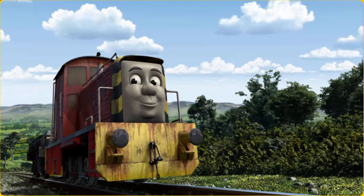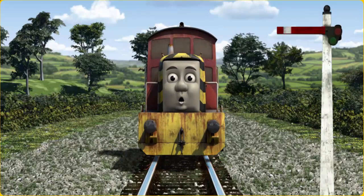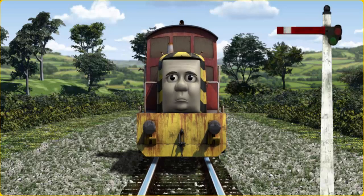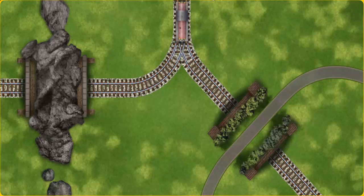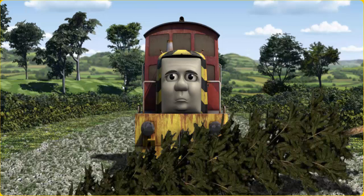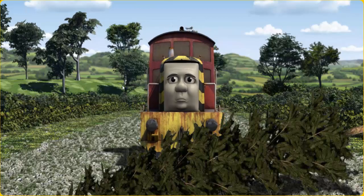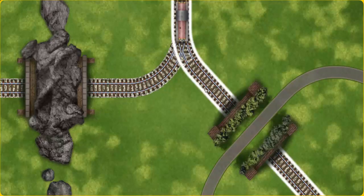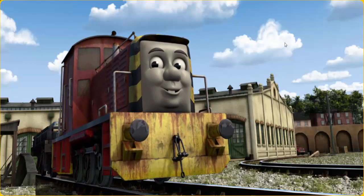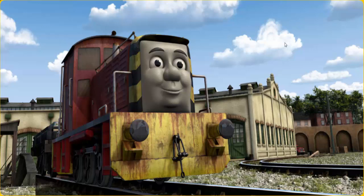Salty set out for Tidmouth Sheds. Suddenly, Salty had to stop. Because of a broken signal, he needed to go a different way. Show Salty the track that goes under the road. Salty was on the wrong track, he needed to go a different way. Help Salty find the track that goes under the road. Let's go! Salty arrived proudly at Tidmouth Sheds. Thomas, with your help, he was a really useful engine.